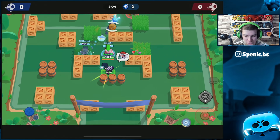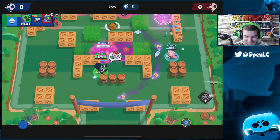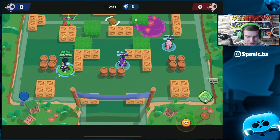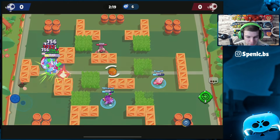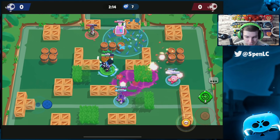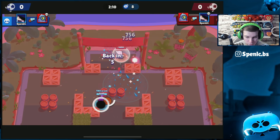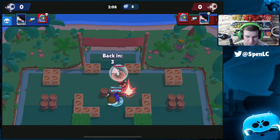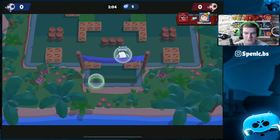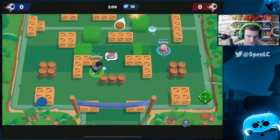Jumping into the next game — we've got Cursed and Drage on our team this time. I'll put their links in the description as well. We've got to wait a little bit for the gadget to pop before jumping on the Nita. I probably would have taken down Nita a little bit earlier with the other star power. Jumping on the Barley and Rico — should be able to get all of them. Cursed should walk it in, but oh, he's not able to.